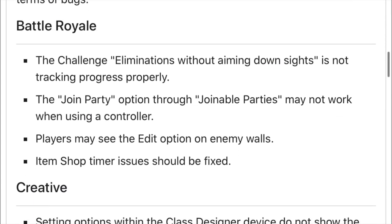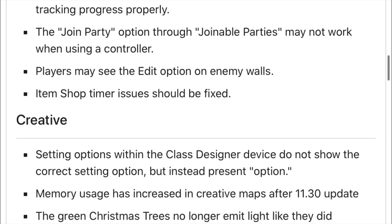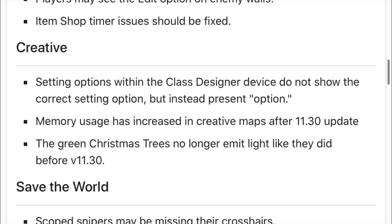I fixed a couple of bugs. The challenge eliminations without aiming down sights is now tracking progress properly. The join party option through joinable parties may not work using a controller — that's been fixed. Players may see the edit option on enemy walls, which was a really annoying thing especially in box fights, but now it's supposedly being fixed. Item shop timer issues should be fixed.